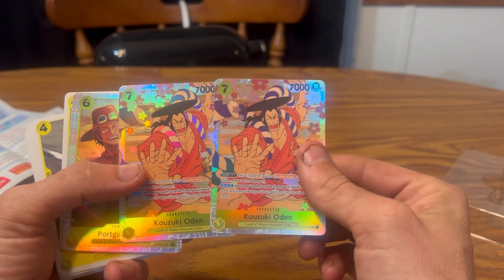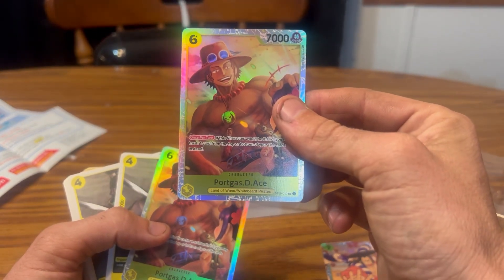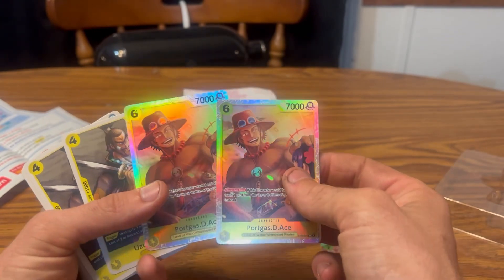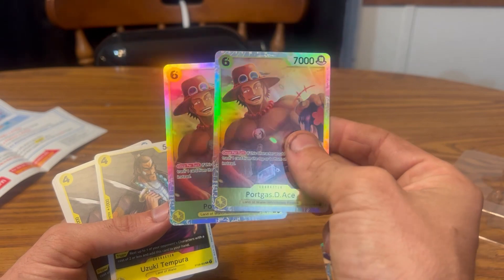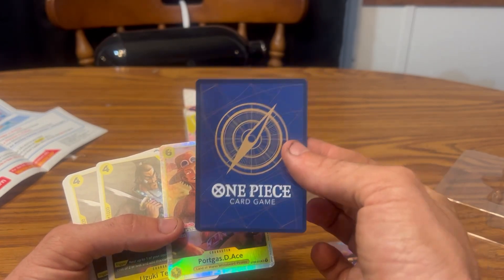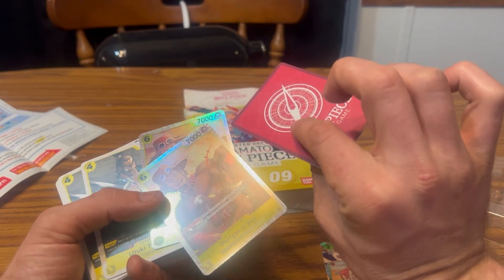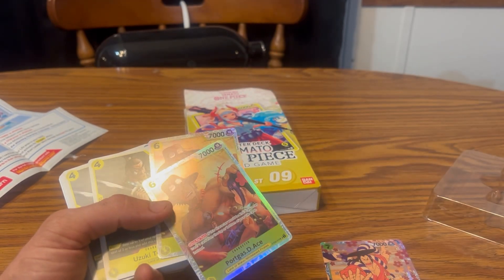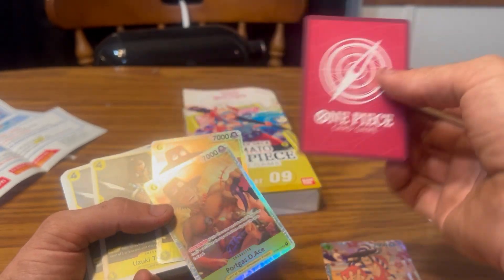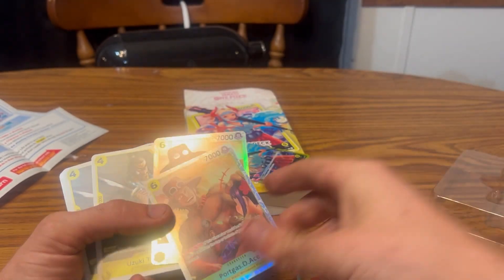Next up, Kozuki Oden — strike power and everything. This is pretty cool. And then we got Portgas D. Ace, or Fire Fist Ace as he's known in the show. Very vibrant cards — the holographic on this is ridiculous. Looking at the back, it's kind of a dark blue with the compass and the One Piece card game logo. Yamato's card was red on the back — I guess that's because she's a leader — and then Ace's turned blue.